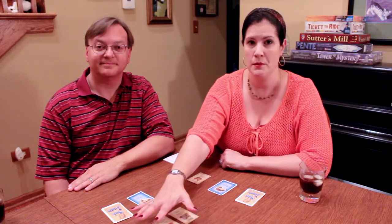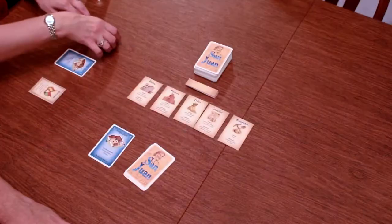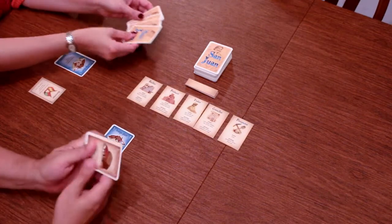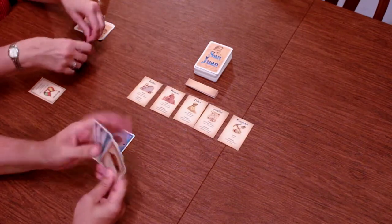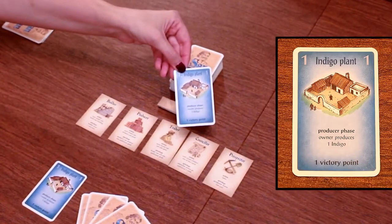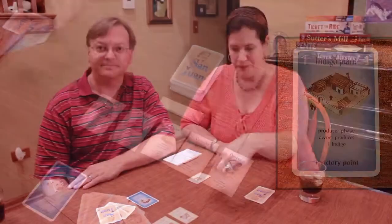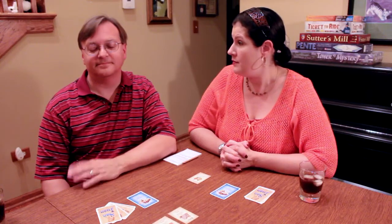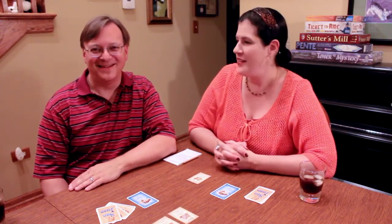Each player receives four cards in their hand to start, and you also receive one building to start with. In this case we are starting with the indigo plant — each of us gets the same exact card. Then you decide who is going to take their turn first.